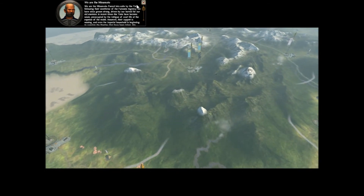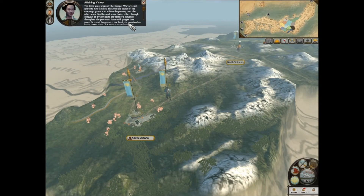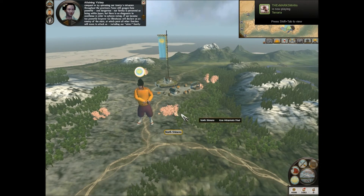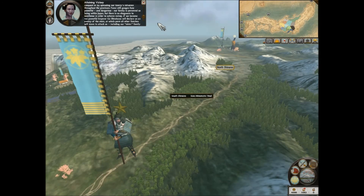We are the Minamoto, forced into exile by the Taira. The Genpei War has each family split into two sides. The principal object of the campaign is to achieve hegemony over the other major families and minor clans, either through conquest or by spreading our family's influence throughout the provinces. Fame gauges how powerful and dangerous our family is perceived as being. There is no shogunate to overthrow - if we become too powerful, Emperor Goshirakawa will declare us an enemy of the state, at which point all other families will move to attack us, including our sister family.